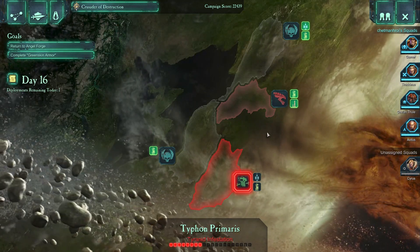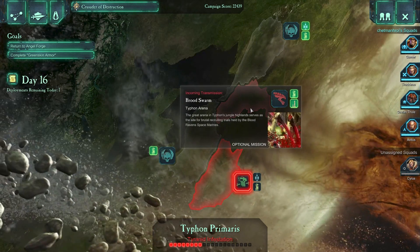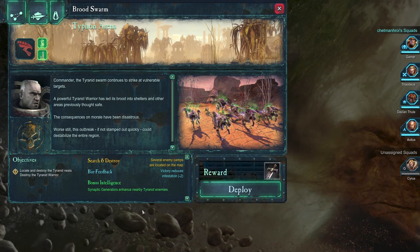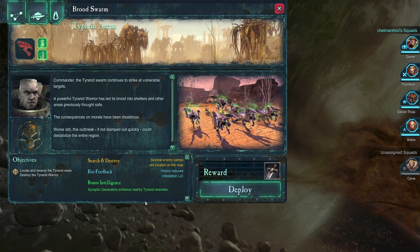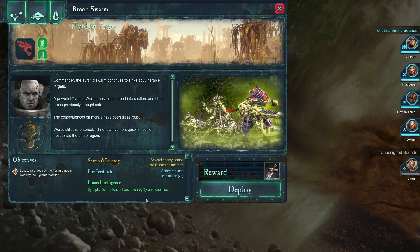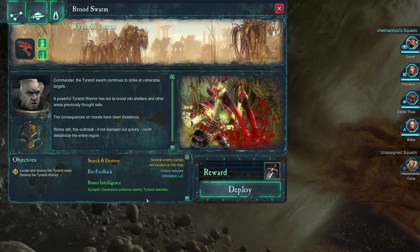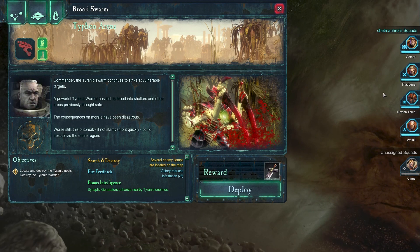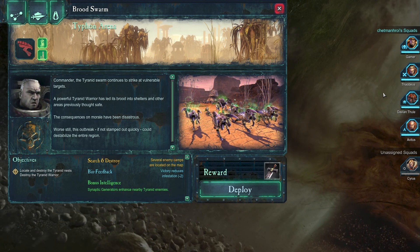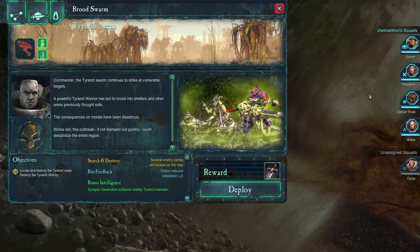Welcome back to our Dawn of War II campaign. Let's check out what mission we have available today. Commander, the Tyranid swarm continues to strike at vulnerable targets. A powerful Tyranid warrior has led its brood into shelters and other areas previously thought safe. The consequences on morale have been disastrous. Worse still, this outbreak, if not stamped out quickly, could destabilize the entire region. Eliminate this beast quickly to keep our holdings secure and drive the swarm back.